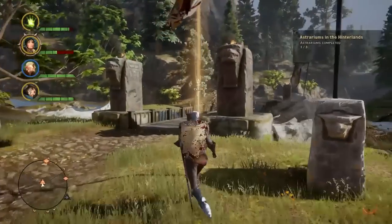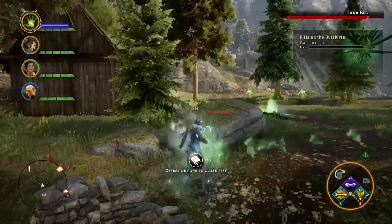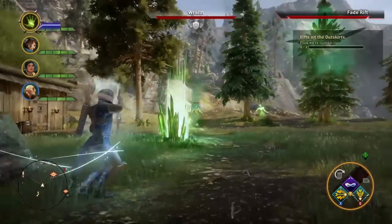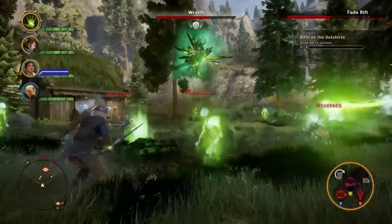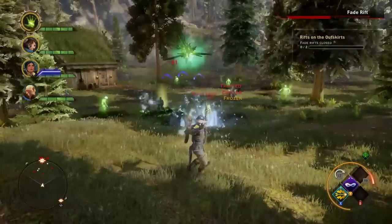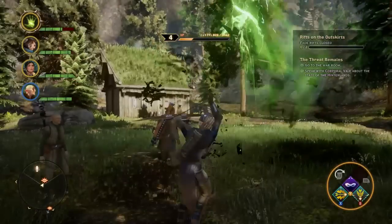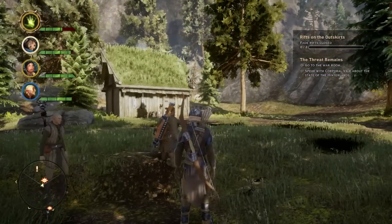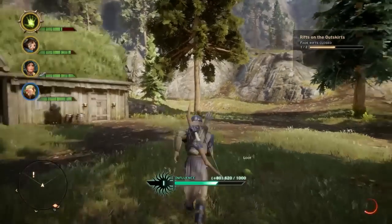With the Hinterlands in conflict, as the Inquisition it's up to you to spread your influence to help keep the peace. This spreads literally to another dimension when you find out about Fade Rifts, through which come waves of demonic enemies that make the local civil war look like a playground scrap. Defeating the demons and closing the rifts can be tough but gives you the influence you need to help the Inquisition establish a greater presence in the area, so try your best not to run away from them.